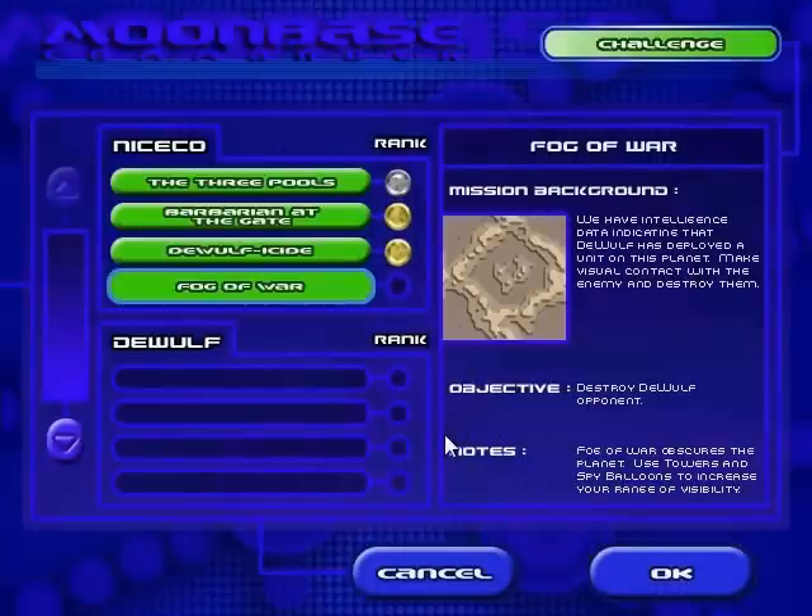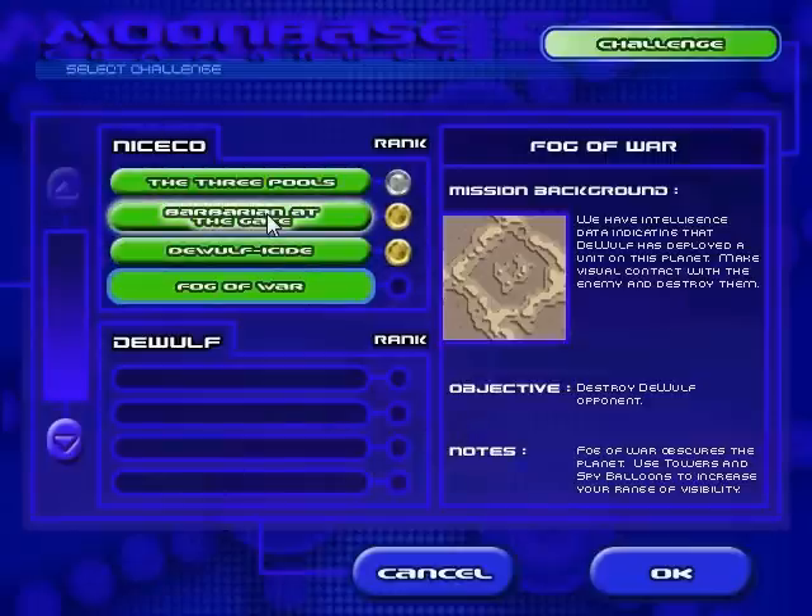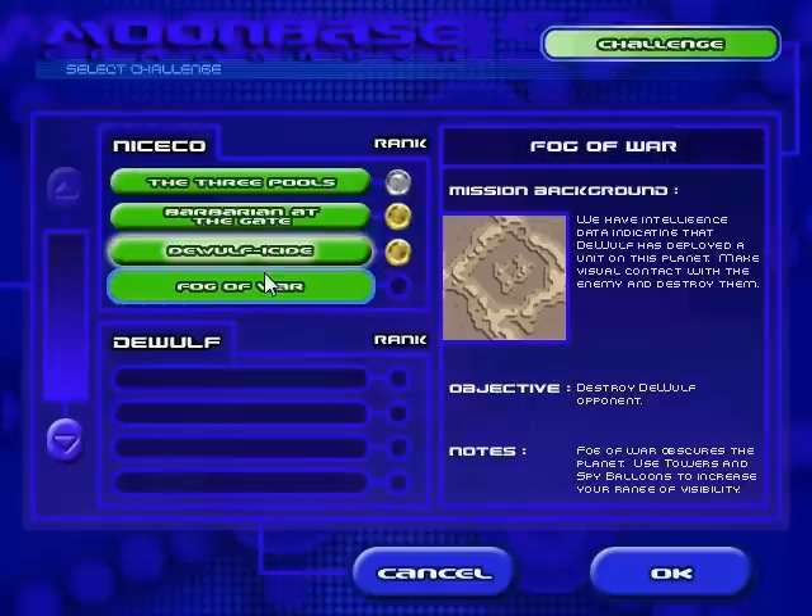Commander, your mission is to locate and destroy DeWolf Industrial. You have limited visibility so you will need to send out spy balloons or towers to increase your field of view. Apparently now we completely hate DeWolf — like, before we were like 'well they're there, let's just set energy,' now we're like 'destroy all DeWolf.'